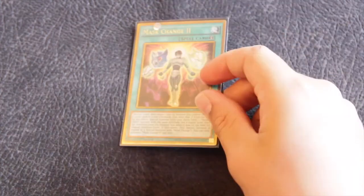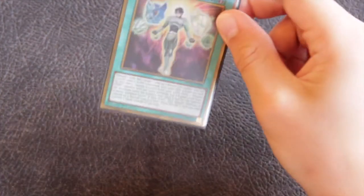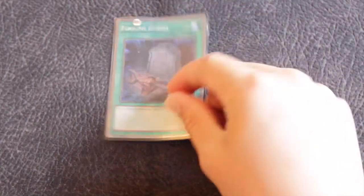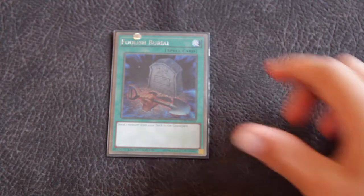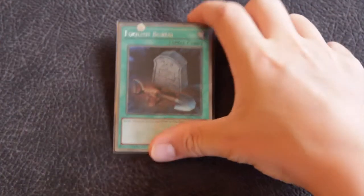Something that helps against the meta is Masked Change 2. It lets you go into Dark Law because you have Wiser and Army of Wiser — it's nice and helps get cards in the graveyard. Then Foolish Burial: because you run four synchro-enabling cards but only have three targets for them, you need Foolish Burial to get to those cards quickly. That's why you run it.